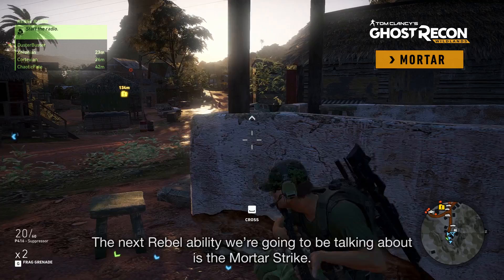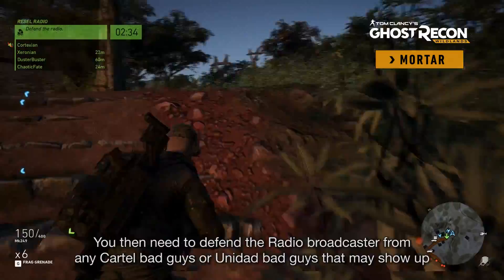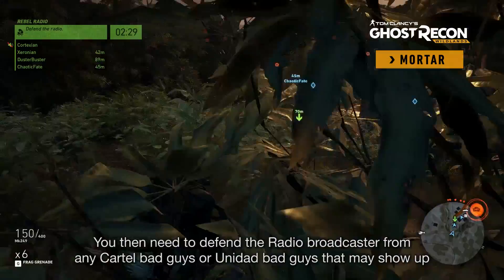Essentially the way it works is you activate the keypad here, which starts a broadcast. You then need to defend the radio broadcaster from any Cartel bad guys, or Unidad bad guys that may show up. In this instance, we're actually going to use a Mortar Strike to defend the radio position.